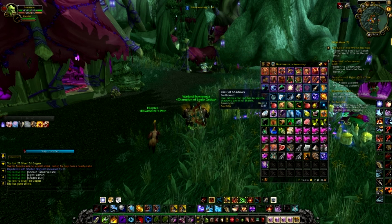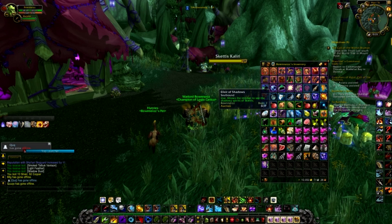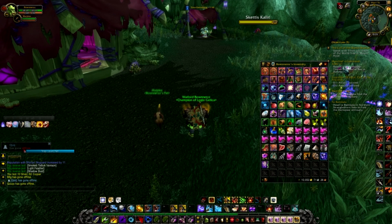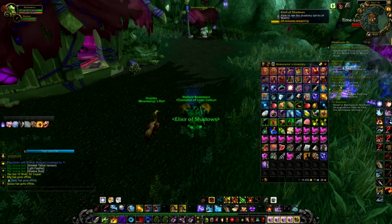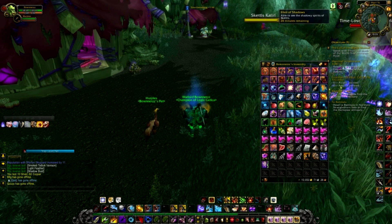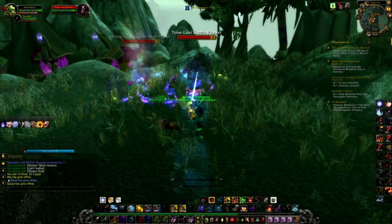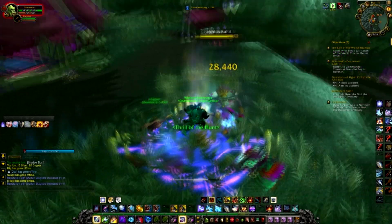For six Shadow Dust you get 100 rep and you also get an Elixir of the Shadows. The elixir gives you a 20-minute buff that allows you to see the shadowy spirits of the Shekti. You would not be able to see them otherwise without taking this potion.